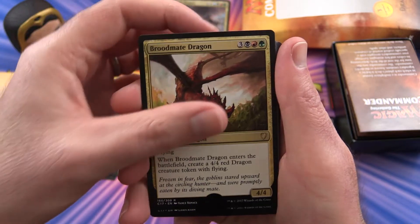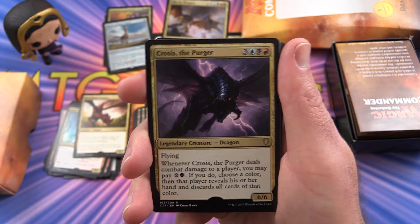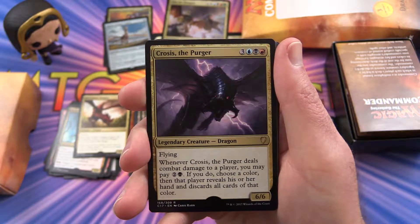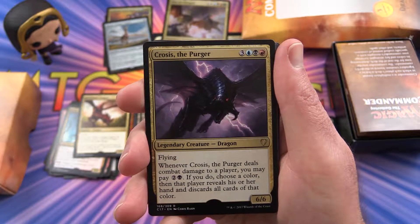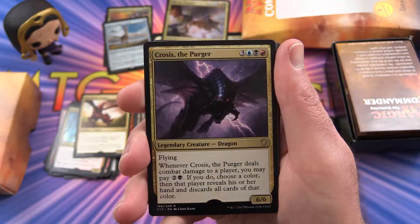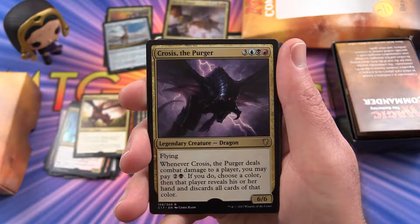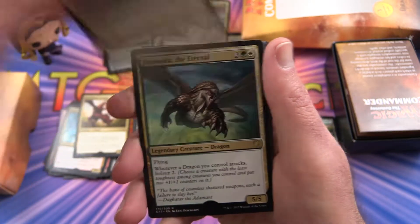We have a Broodmate Dragon. Crosis, the Purger — another legendary with flying. Whenever Crosis, the Purger deals combat damage to a player, you may pay 2 colorless, 1 swamp. If you do, choose a color — that player reveals his or her hand and discards all cards of that color. He's a 6/6 for 6.